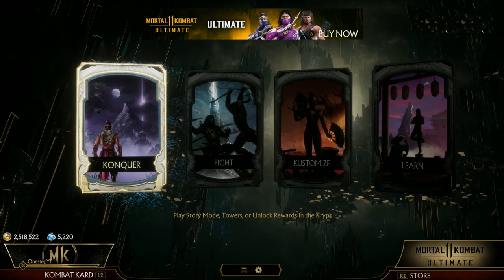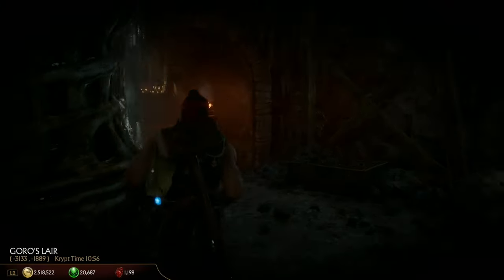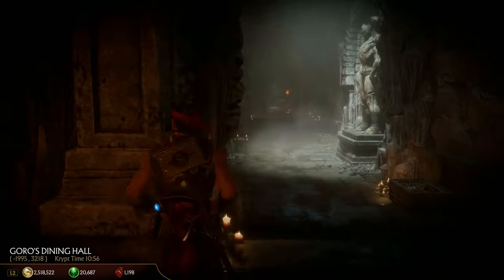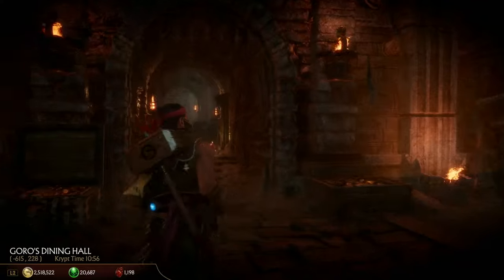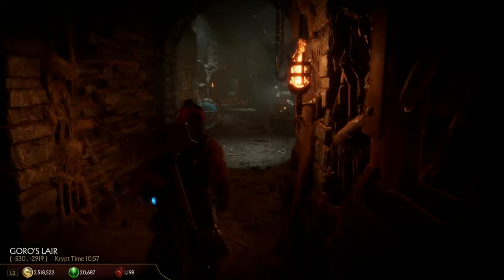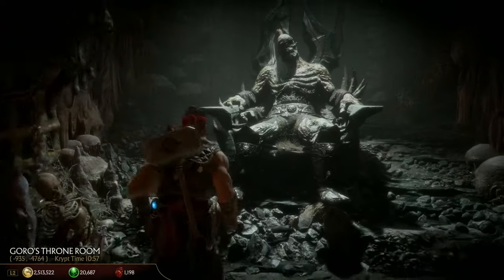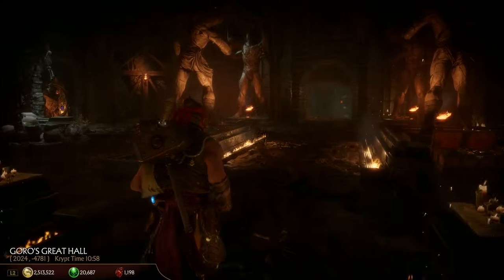In Mortal Kombat 11, we have story mode, towers of time, and instead of invasions, we have the crypt. The crypt is true exploration — kind of like an open-world game — where you explore, find secrets, chests, and cosmetics. The crypt in MK11 was awesome, and a lot of fans really agree. It has story secrets too. While I like invasions, I think I prefer the crypt. Another big difference is how fights can end: as of this recording, MK1 only has fatalities and brutalities, whereas MK11 has fatalities, brutalities, mercies, and friendships. There are rumors MK1 will get more, but for now MK11 has more ways to end a match.